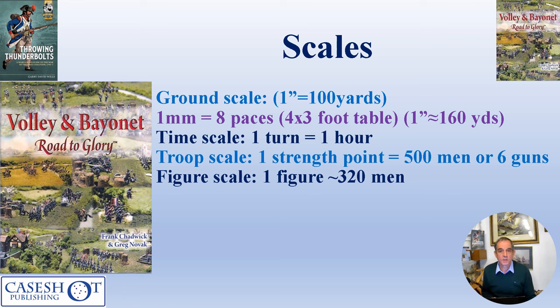The rules as written use a ground scale of one inch equals 100 yards, but for my smaller game trying to fit the whole battlefield onto a four by three foot table, I increased the ground scale to one inch equals 160 yards, or one millimeter equals eight paces. The time scale is one turn equals one hour, and the troop scale works out at one strength point equals 500 men or six guns.